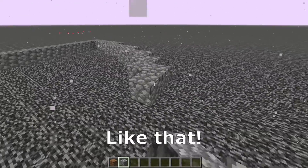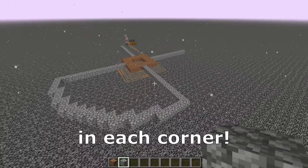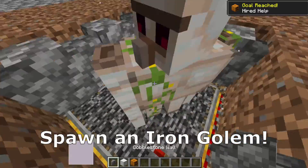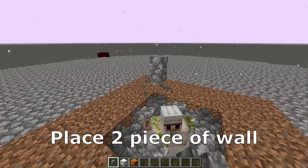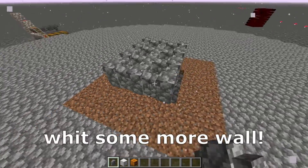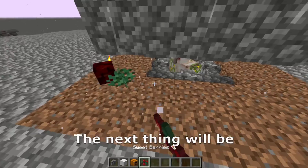We need to place some blocks like that until we connect those two, and do that in each corner. Fill up the interior, then continue by placing some walls here. Now spawn an iron golem, push it in the middle, and close it with wall. Place two pieces of wall, remove that, and place some wall above the iron golem like that. Surround that wall with more wall and make another layer on top.